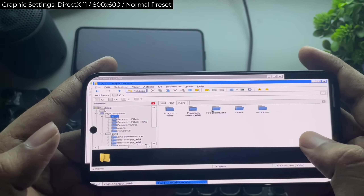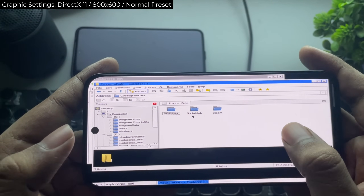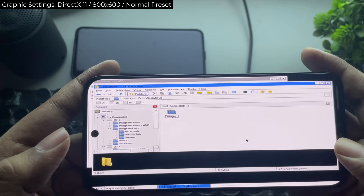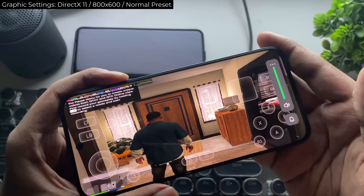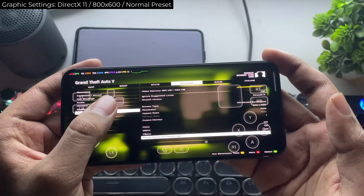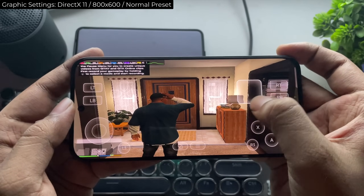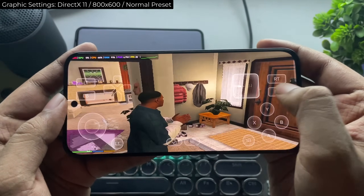I'll import the save file to the game path to skip the first mission directly. And there we go. Let's go to settings again — we're running on DirectX 11 for this test and everything is set to normal preset. Also, let me know if you want me to test this on the Dimensity 7300, which is a lower-tier version.